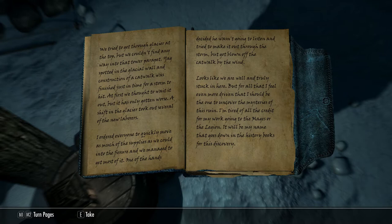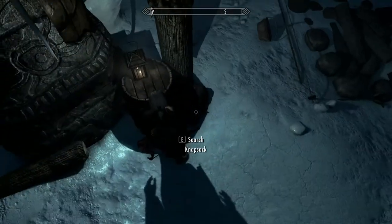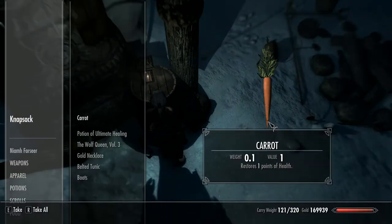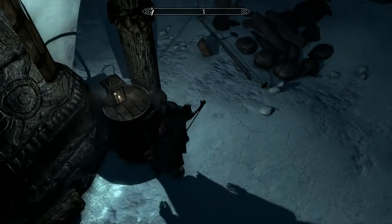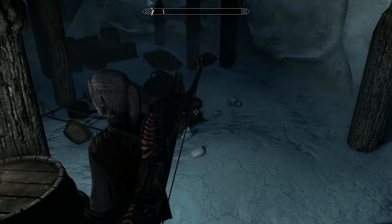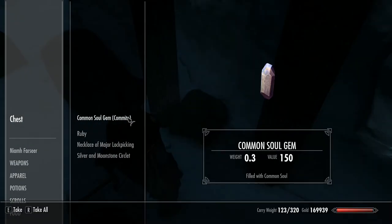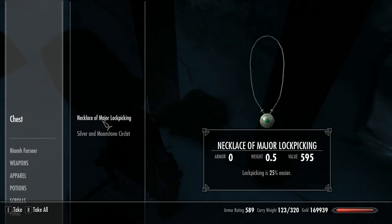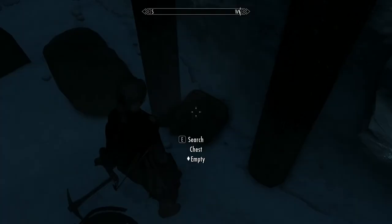Yag spotted the glacial wall and construction of a catwalk was finished, just in time for a storm to hit. At first we thought to wait it out but it's only gotten worse. A shift in the glacier took out several of the new laborers. I ordered everyone to quickly move as many supplies as we could into the fissure. One of the hands decided he wasn't going to listen and tried to make it out through the storm — got blown off the catwalk. Looks like we're all well and truly stuck in here, but I feel even more driven to uncover the mysteries of this ruin. I'm tired of all the credit for my work going to the majors or the legion. It will be my name that goes down in the history books for this discovery.